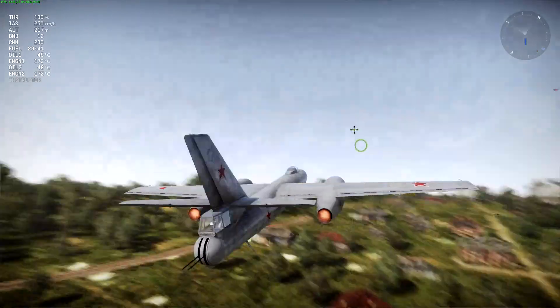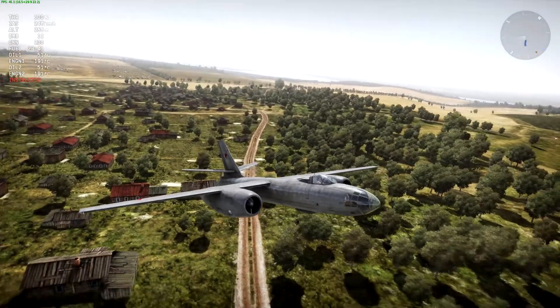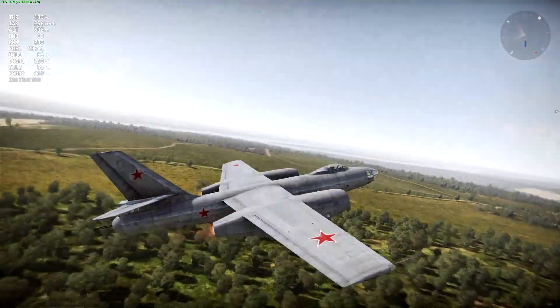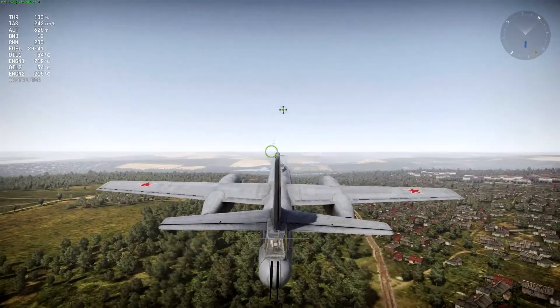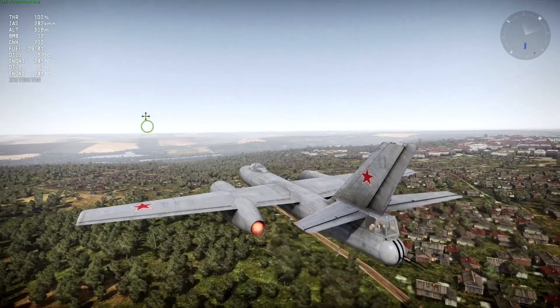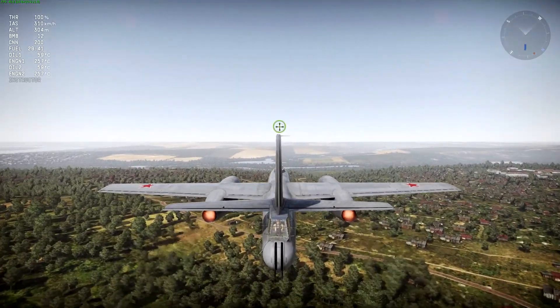I've brought 30 minutes of fuel and I'm trying my best to get over this little hill. Compared to the Canberra, the B-57, and the Arado, the engines are quite large. I'd imagine that means they produce more thrust and give you a higher top speed — which according to the stat card is the case, with a top speed of 865 km/h.